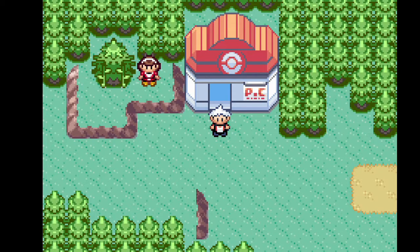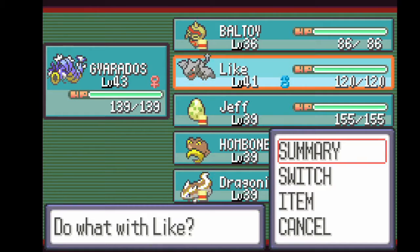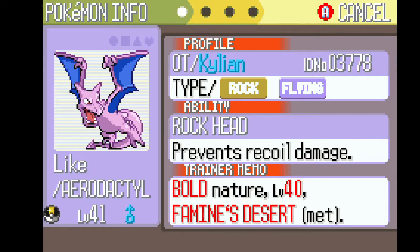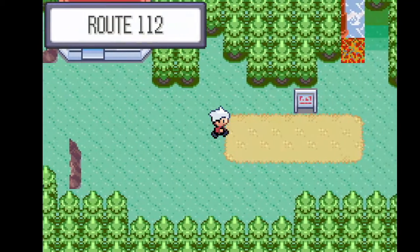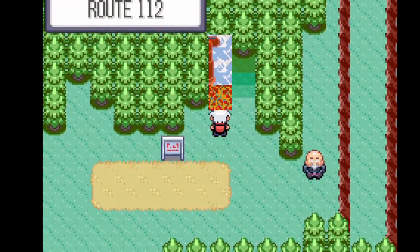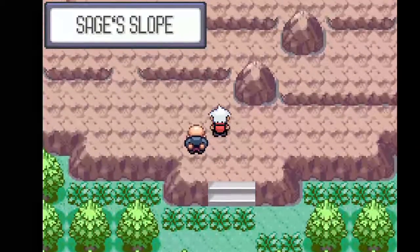Hello and welcome back to Pokemon Snakewood. In the last episode we caught an Aerodactyl — not just any Aerodactyl, a shiny Aerodactyl. I'm pretty sure that's meant to be in the game, but we named him Like, which is what you should do. We need to head up to the monastery, but I think we have to go the entire way around, don't we?